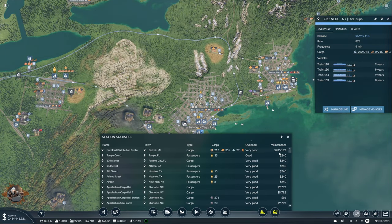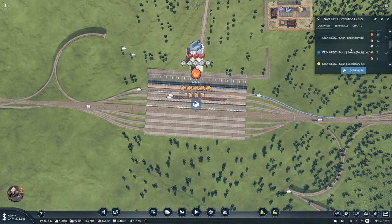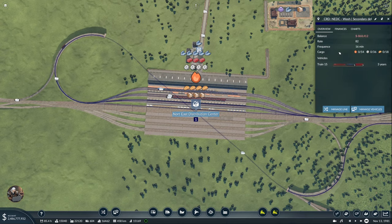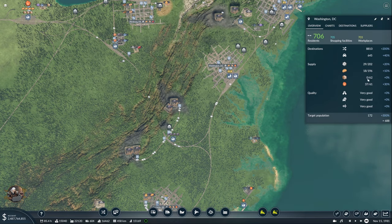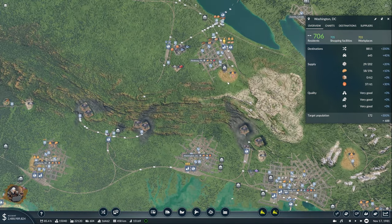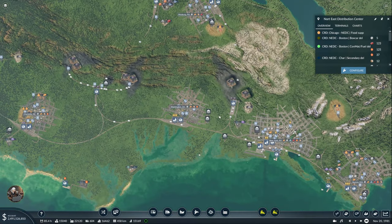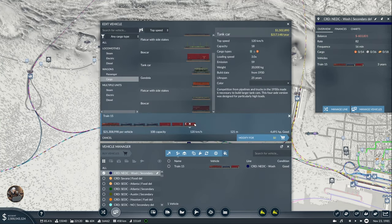Overloaded stations — very poor. North East Distribution Center is very poor. Washington secondary delivery — holy, I don't know what to do about this. It's 82, and that's how much it should be, right? In Washington it was just delivering this to — but it doesn't deliver any goods. I did give it a boxcar, right? Yeah, that is a boxcar. I don't know — I will have to investigate.